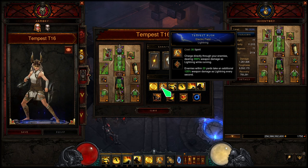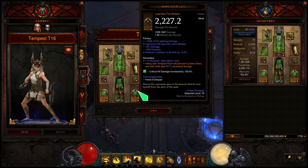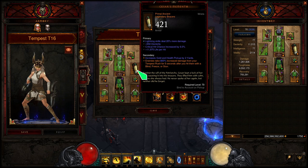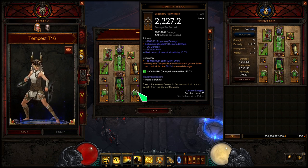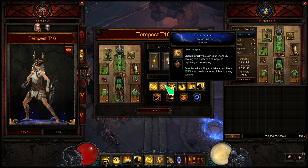Then Tempest Rush — our damage dealer — costing 30 Spirit as we channel through, dealing lightning damage. Why the Electric Field rune? Because of this weapon, which will always roll with lightning damage. So the lightning rune is going to be the strongest, because I'll always have — in this case 18% more lightning damage — and I stack this element through other pieces like the bracers or the neck piece. Having the extra lightning element on the weapon makes the lightning rune the best play for the most damage.